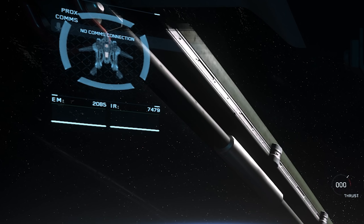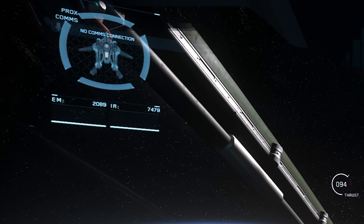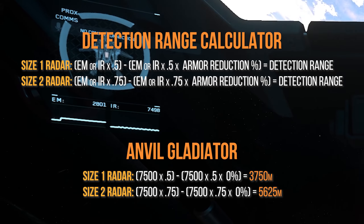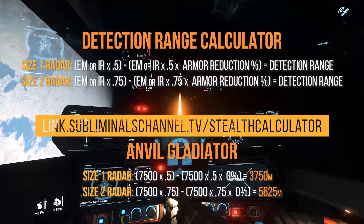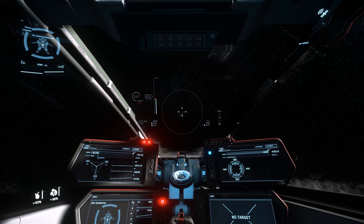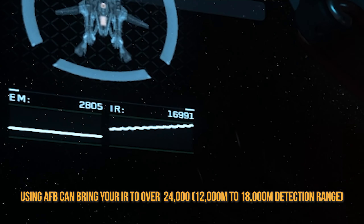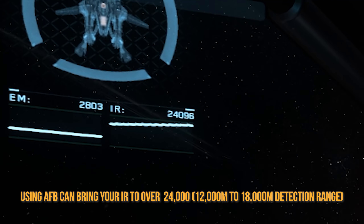Let's take a look at those stealth stats. Your IR in the Vanguard Hoplite after about 30 minutes of flying around is around 7,500 with this stealth build. So depending on your opponent's radar, your detection range is between 3,750 and 5,625 meters if you're not using afterburner. You are free to fly around at any speed while firing without raising your IR significantly. But if you use afterburner, that goes right out of the window — this includes Space Brake, so only use it if you are in trouble and need to bug out. To be honest, I don't see myself using this stealth build much, but it can be fun to try out.